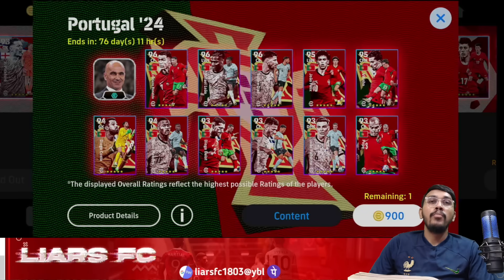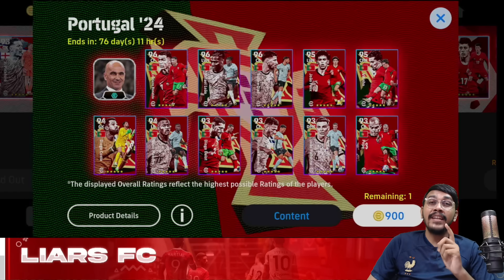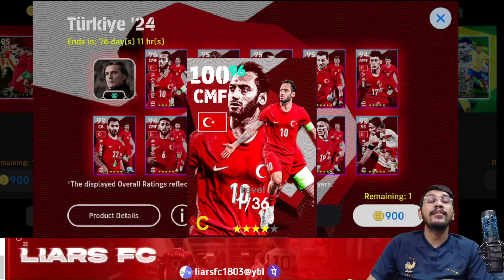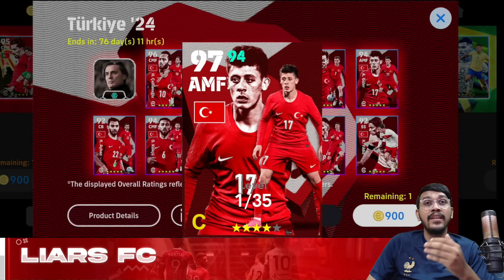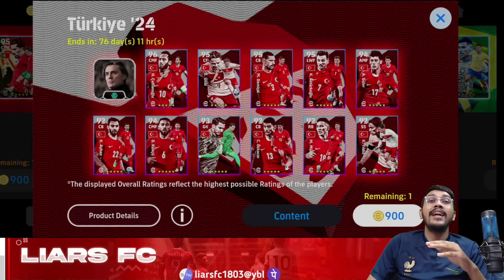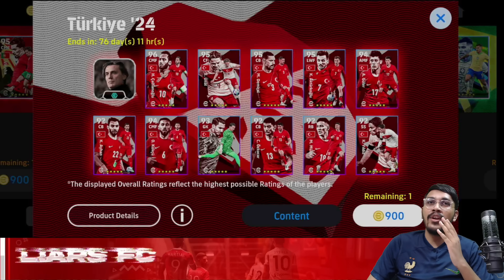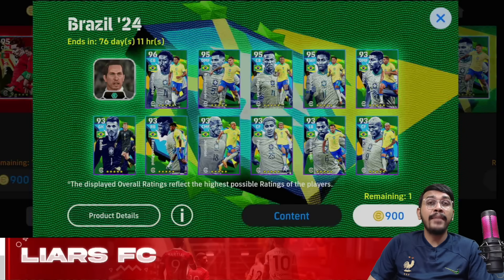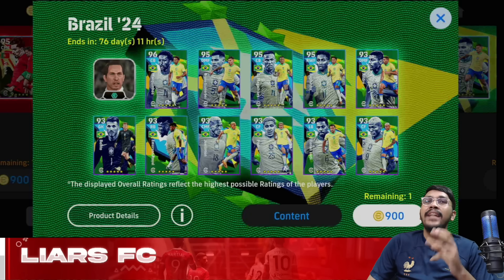The Portugal pack has 100-rated cards, 99-rated cards, and 1 98-rated card. One player is in consistent form — the 100-rated Rafael Leão — with 6 standard and 4 unwavering players. The Turkey national pack has a 100-rated card, 99-rated cards, 2 98-rated cards, and an 18-year-old Arda Güler at 97 rating. Four cards are inconsistent form; only one top card — 99-rated Demiral — is inconsistent; 5 are standard and 2 are unwavering. The Brazil national pack has a 100-rated card and 3 98-rated cards, with 8 standard and 3 unwavering players.